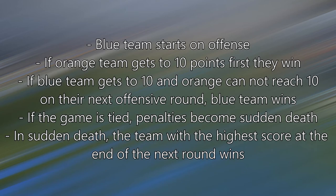Blue team always starts on offense. If the orange team gets 10 points first, they win. If the blue team gets 10 points and orange cannot reach 10 on their next defensive round, blue wins. If orange can reach or exceed 10, they can tie or win with their next defensive round. If the game is tied, penalties become sudden death — the team with the highest score at the end of the next round wins. A round is where each team has one set goalkeeper facing three penalties.